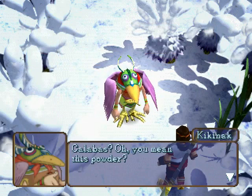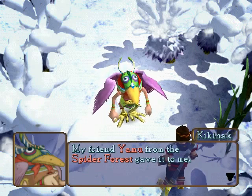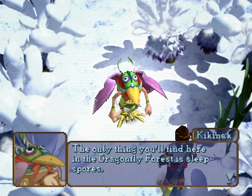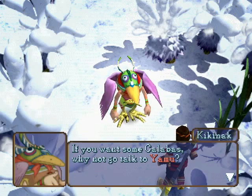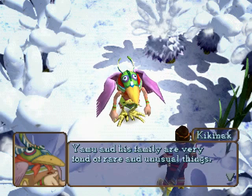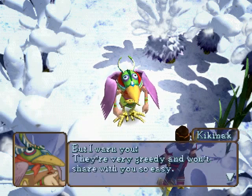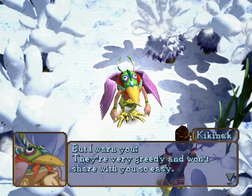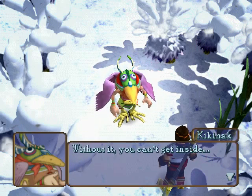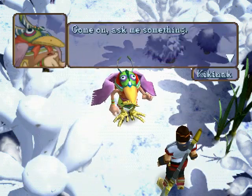Calabas? Oh, you mean this powder? My friend Yamu from the spider forest gave it to me. The only thing you'll find here in the dragonfly forest is sleep spores. If you want some Calabas, why not go talk to Yamu? Yamu and his family are very fond of rare and unusual things, so if you give them something valuable, just maybe. But I warn you — they're very greedy and won't share easily. Oh yes, you can have this too. Without it you can't get inside. Spider Key and Calabas powder.